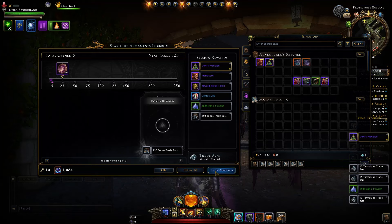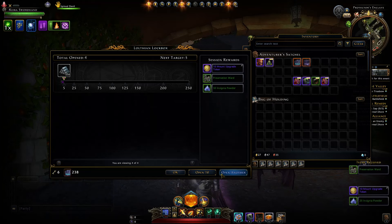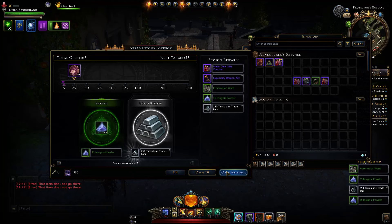After the five Starlight boxes, that's another 250 trade bars. The fourth lock box is a bit older and won't give guaranteed trade bars on each open, but you can sometimes hit jackpots. Then onto the final five — the Attramentus Lock Box — also won't give guaranteed trade bars per open but will give you the 250.